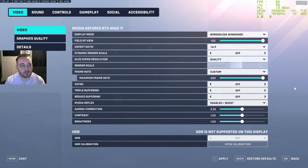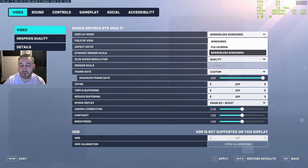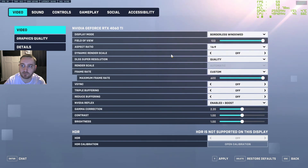On the first settings page under video: ideally play in full screen, but borderless window works too. Turn Dynamic Render Scale off. Since this is an NVIDIA guide, we're going to use DLSS on quality so the game looks good. Set frame rate to custom at max — unless you're not using NVIDIA Reflex, in which case set it to double your monitor's refresh rate (e.g., 120 for 60Hz, 288 for 144Hz). V-Sync off, triple buffering off. A lot of people say to turn reduced buffering on, but if you have an NVIDIA graphics card, turn it off — NVIDIA Reflex does what reduced buffering does better and you don't want them to conflict.